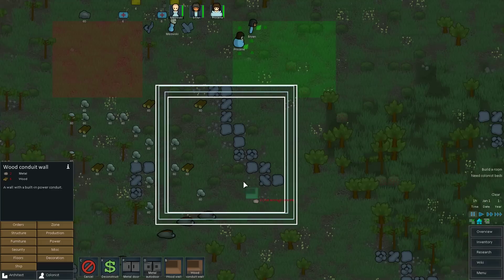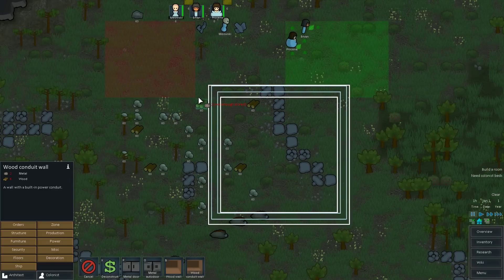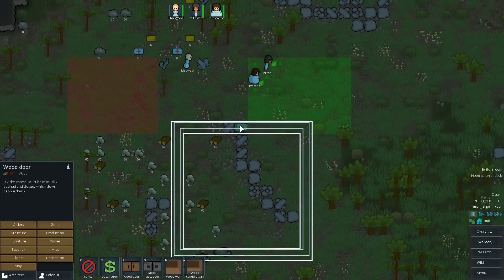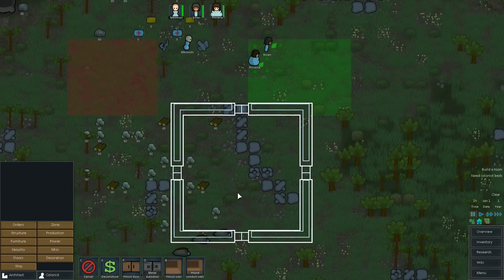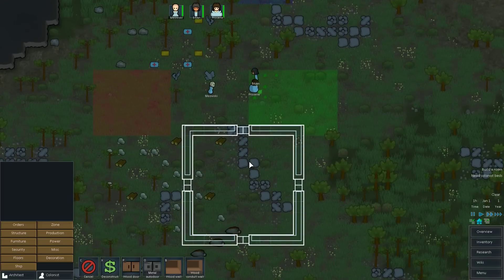I really hope that the people who make RimWorld will take my advice and add something I've seen in Prison Architect - where when you drag like this, it should say 1x10 or 1x7, whatever it is. It'd be really convenient. Let's also build a wooden door. I like 9x9 rooms because you can put a lamp right in the center and it lights the whole room. We're just going to get that thing started and go from there.